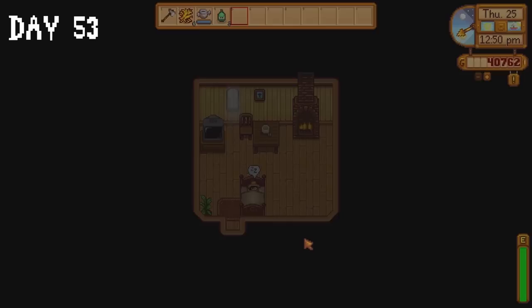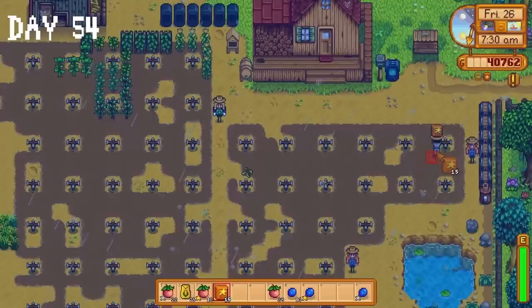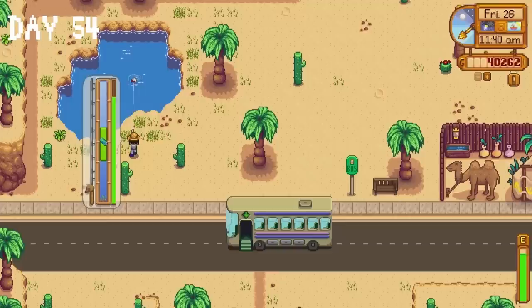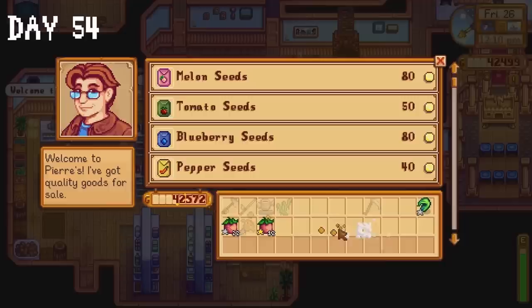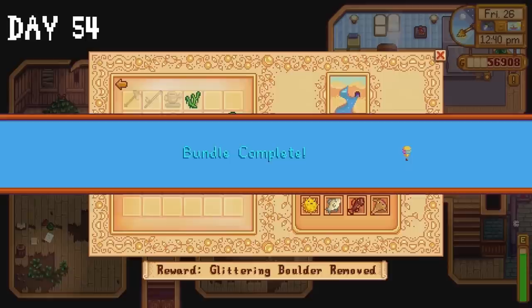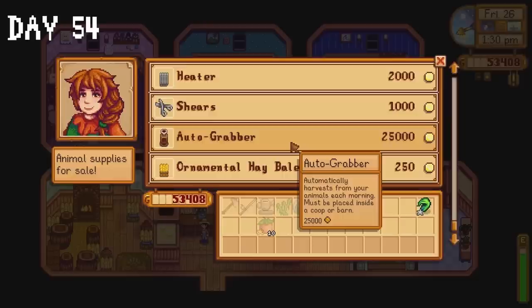The rest of our melons are ready on day 54. I plant our corn seeds and use the quality fertiliser we received from the community centre to increase the chance of getting gold star corn. I head to Calico Desert for the first time for one reason — to catch a sand fish. I sell some items to Pierre but keep some gold star melons for energy. I donate the sand fish to the community centre, meaning we only have one fish left to donate — the tiger trout — but we have to wait until fall.